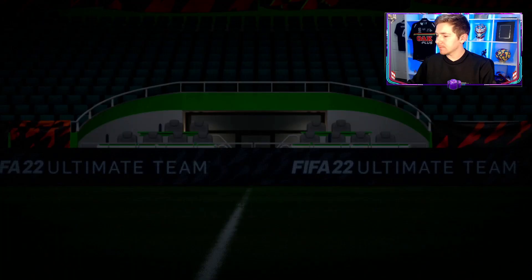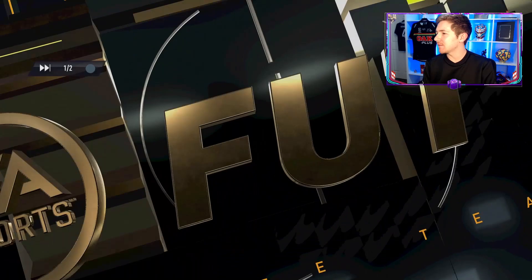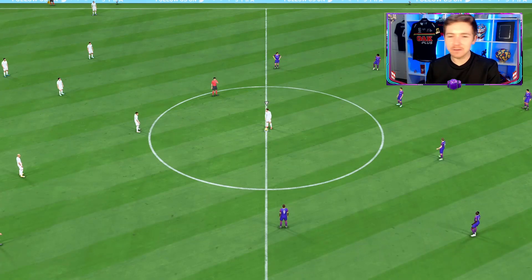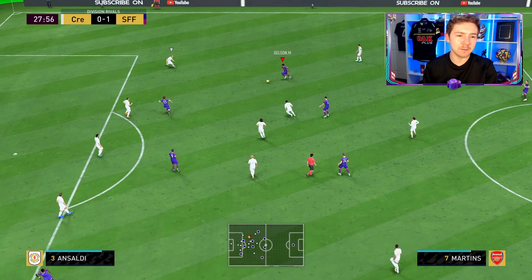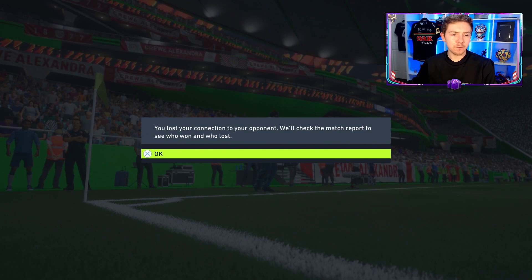Eventually we get into another game — that's a nice team, very very nice side, lots of SBC and objective cards in there as well. The chance falls, delivered into the box — it's a good ball and Croy scores the header. We love an early goal. Tremendous individual skill. And another one — bridge quit. Alright then.